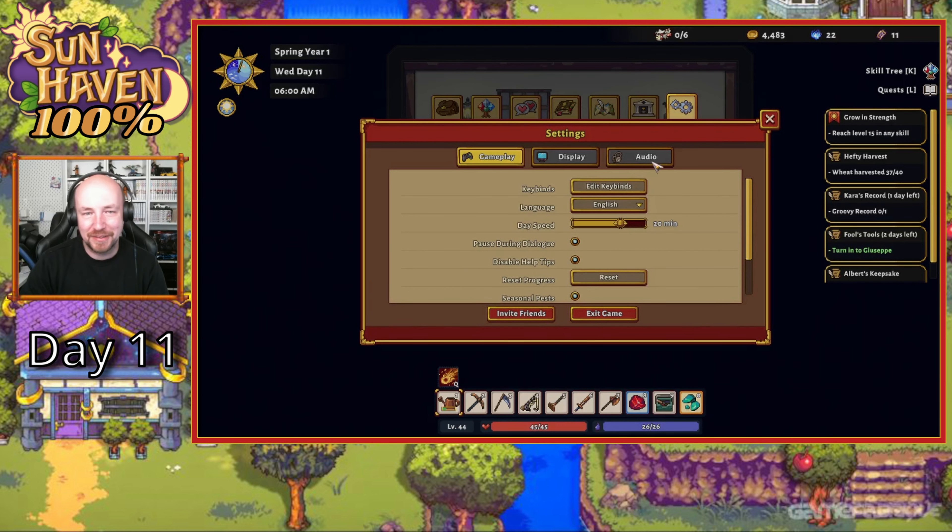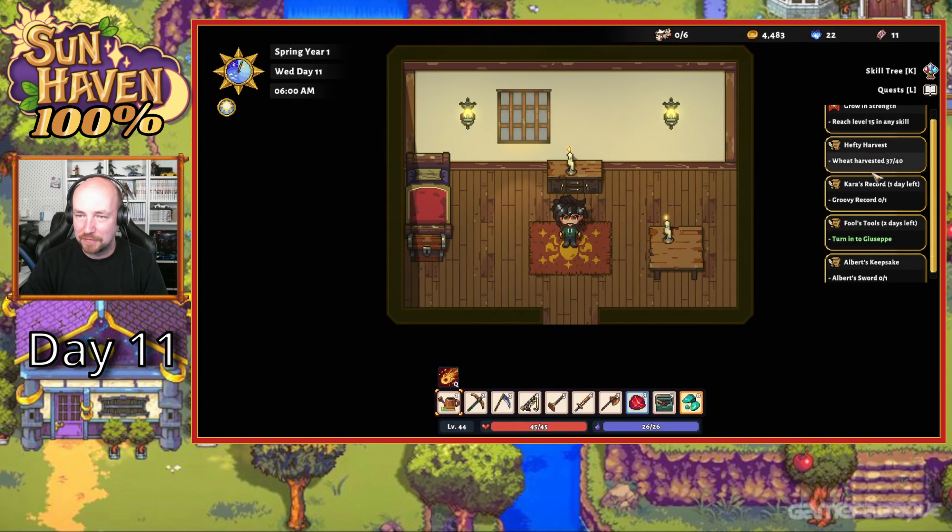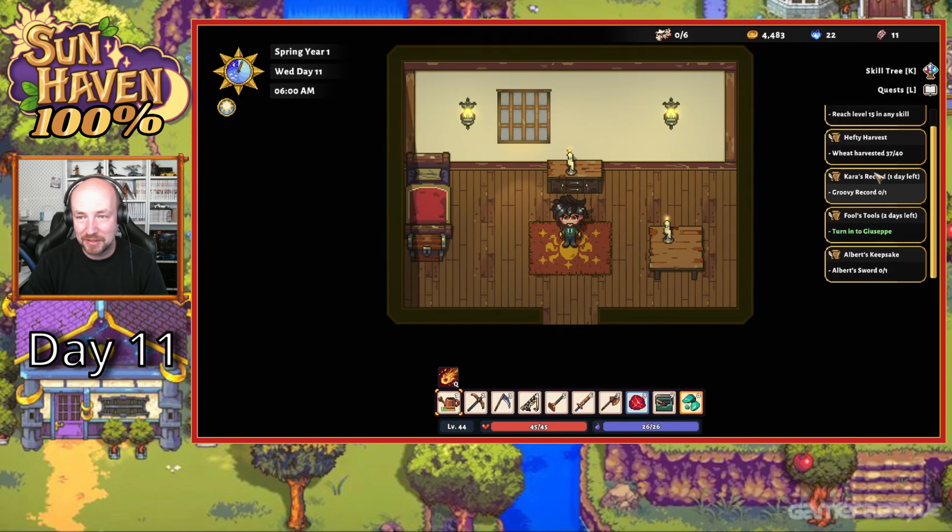What is up guys, Anthony here and welcome back to Sun Haven. Let's get into it. We've reached level 15, we've got 3 more wheat to harvest, we've got a groovy record and Albert's sword.